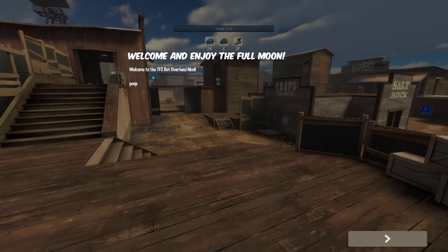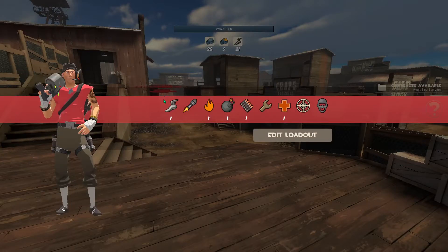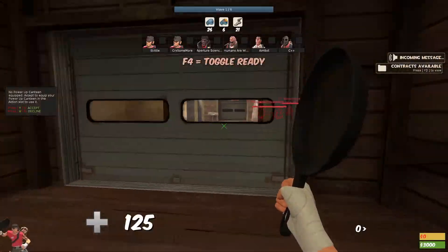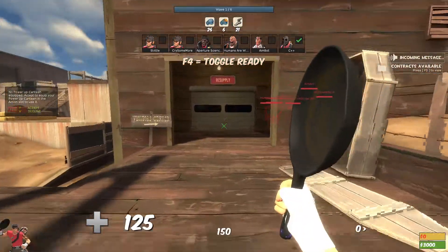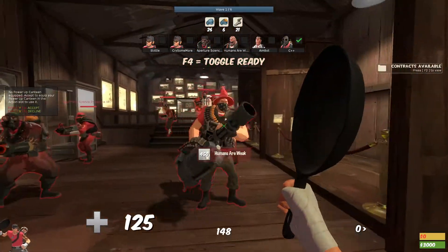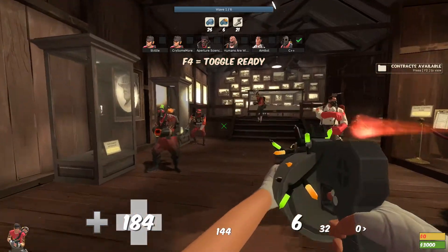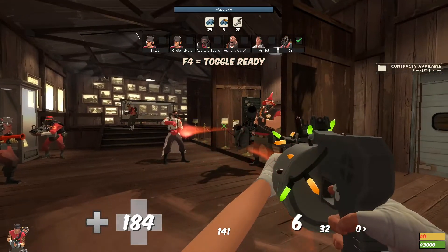I recommend doing Normal or Hard. Depending on how many bots you want, I wouldn't recommend doing an even number. I recommend, say, if you want 20 — like 10 on each team — put 19, because that does include you as a player. Once you find the map you want, click Start Match. Once you're in-game, it should say Welcome to the TF2 Bot Overhaul Mod. Once you pick your class, some bots should spawn, and as you notice they all have hats — that means the mod is working.